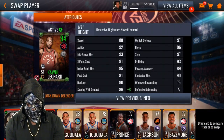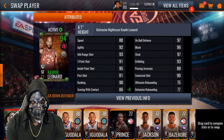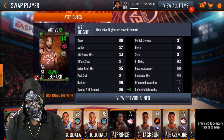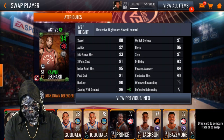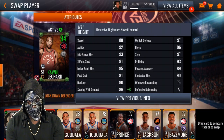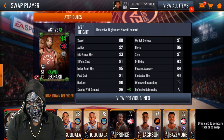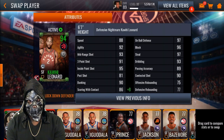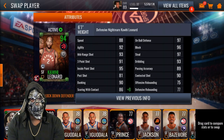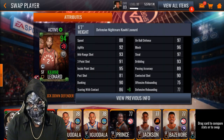Now let's look at Kawhi Leonard: 88 speed, 92 agility, 93 mid-range, 91 three-pointer, 95 inside paint shot, 90 dunking, 94 scoring with contact, 97 on-ball defense, 96 block, 97 steal, 93 dribbling, 89 passing accuracy, and 90 contested shot. That is pretty glitchy right there.